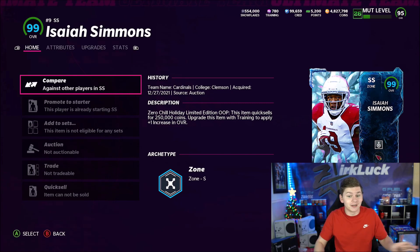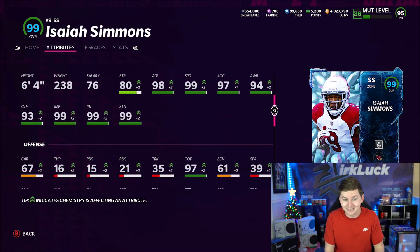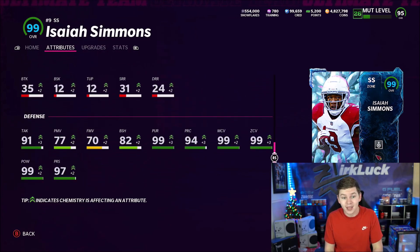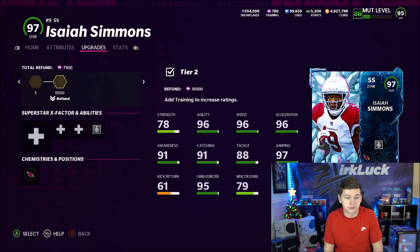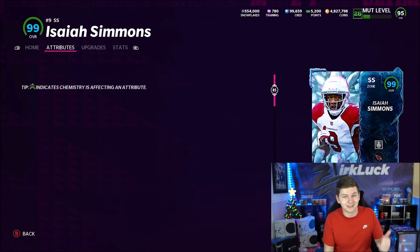Isaiah Simmons — this card is absolutely disgusting. I do have a strategy item on him to boost all his stats. He's got 99 speed, 97 acceleration, 99 zone, man coverage, pursuit, hit power. This card is crazy — 99 jumping, 97 change of direction, 6'4", and 82 block shed. I'm just running acrobat on him. This card is crazy. Let's get into it.